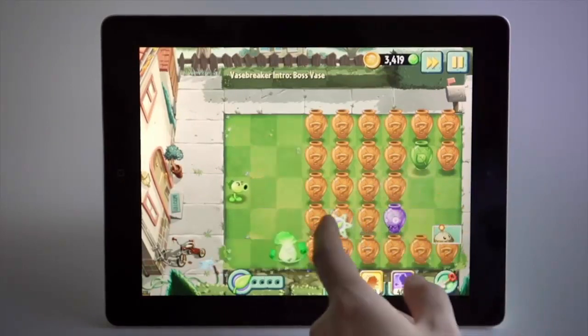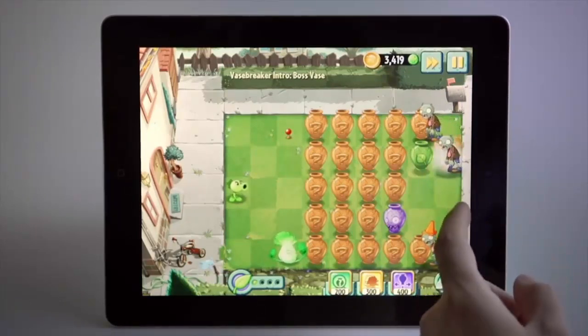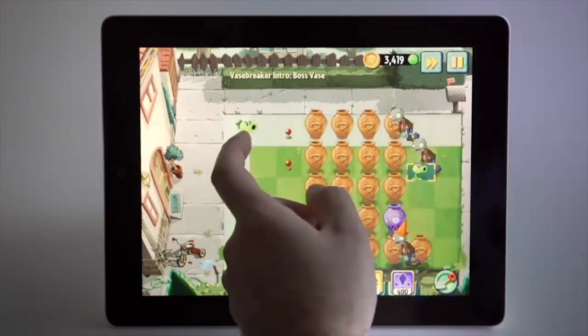Green vases are guaranteed to always have plants. My personal strategy is to start breaking the vases from the right side before I move on to the left. The purple vase is guaranteed to always have a Gargantuar, so make sure that you're ready before you break that one. To complete a level, you have to break all the vases and defeat the zombies inside them.